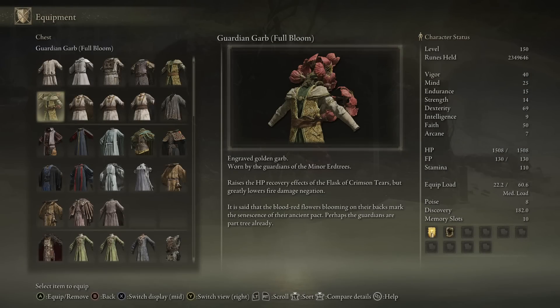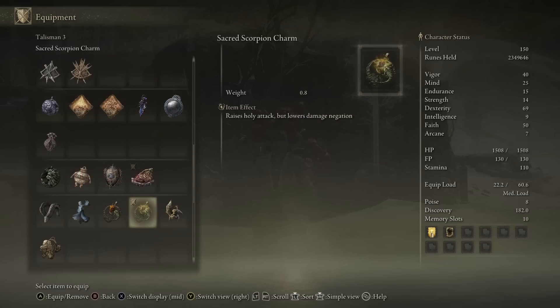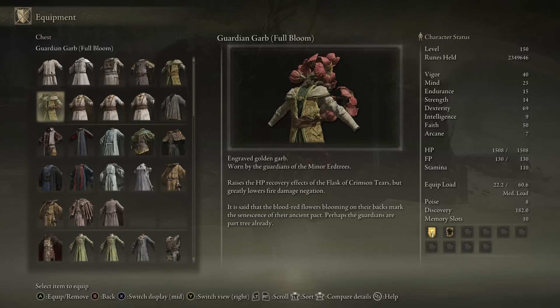Looking at the description it has a unique effect I can find on no other armor piece: it raises the health recovery of your Flask of Crimson Tears — actually increasing the power of your heal. That's a major detail and a really weird but cool and unique chest piece. However there's a huge downside: it greatly lowers fire damage negation. Much like the scorpion charm talismans that raise holy attack but lower damage negation, this piece makes you very vulnerable against anyone using fire, whether in PvP or PvE mobs.